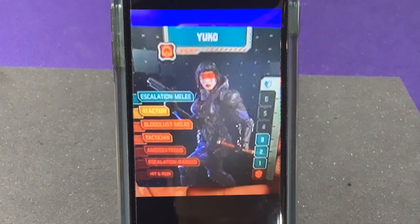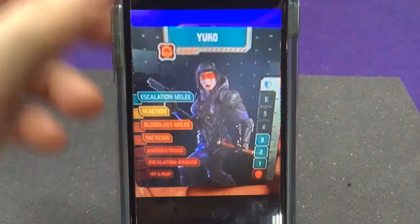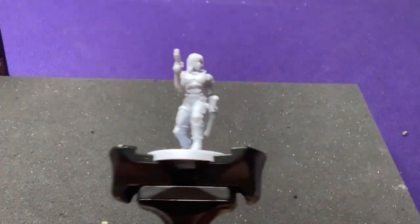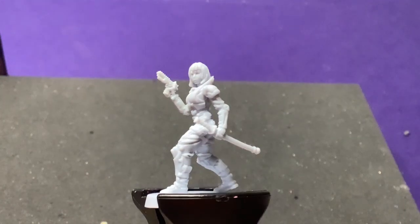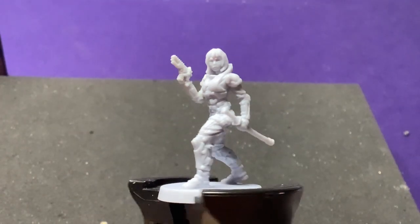That's Yuko. Unfortunately I didn't get the card in the set I have. I did talk to customer service about it and they're going to get me one, but who knows how long that'll take because they're still probably shipping these out. Thanks again to Pug and Play, our French friend — shout out to him for that. And here's her miniature — she has her gun and her katana, with some nice body armor on there.